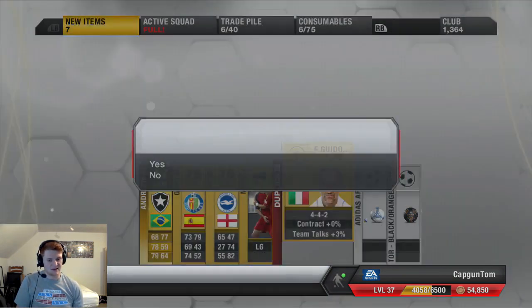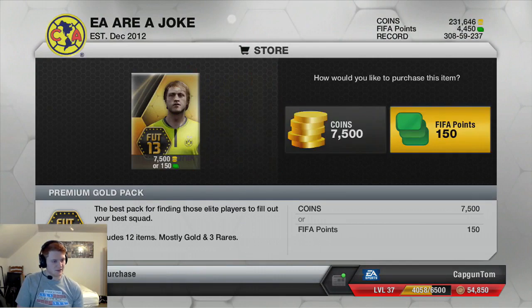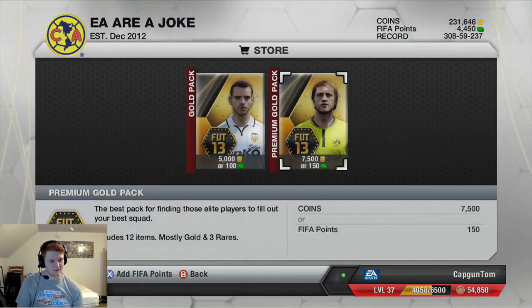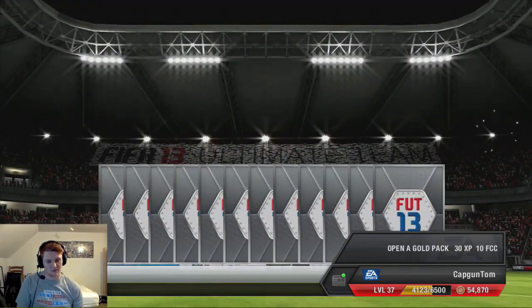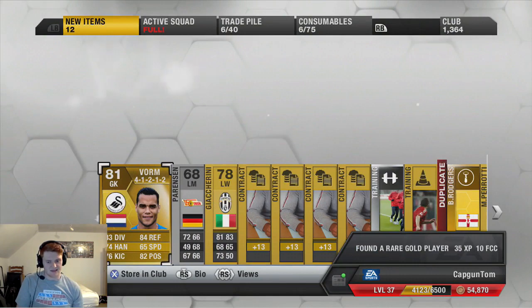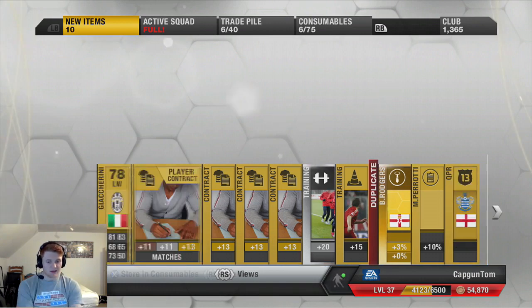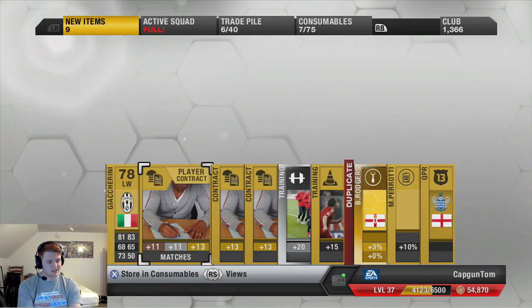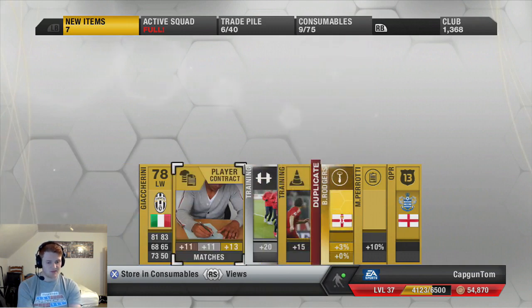Not worth keeping any of the players, so we'll move on to the next pack. Is that Blazkowski on the front of this pack? Let's open it. It's a Vorm — not a bad keeper, Barclays Premier League, Netherlands. I'll keep him because he's in a 4-1-2-1-2; they're always worth a little bit more in that formation. I'm going to keep this silver guy as well. I just like to keep silver players — you never know what they may go for. We've got some contracts and also a silver fitness card. That should go for at least 2,000 coins, if not 3.